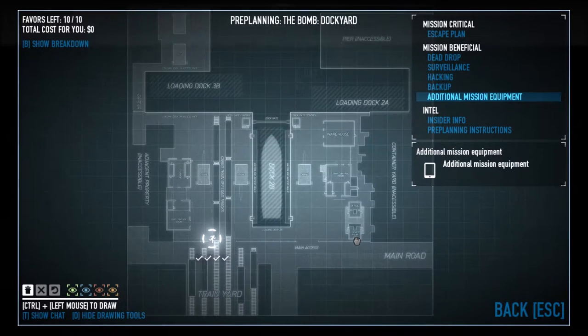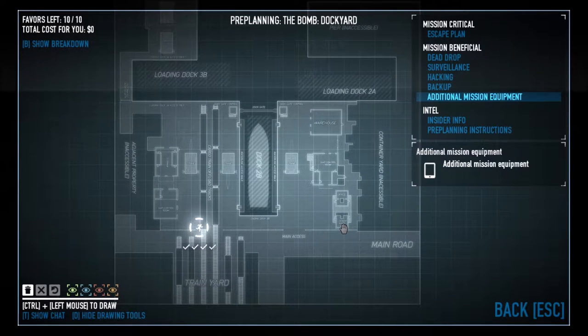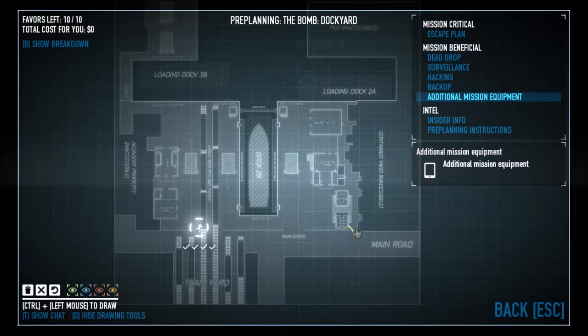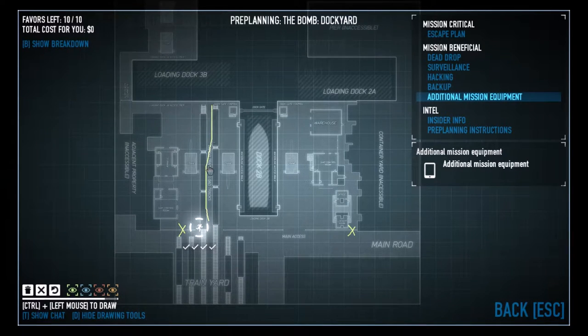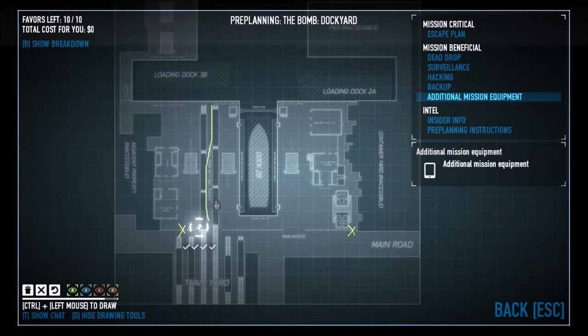So where we enter on the left side is right here, and where you enter on the right side is right here. This right here is the lane between the trains.